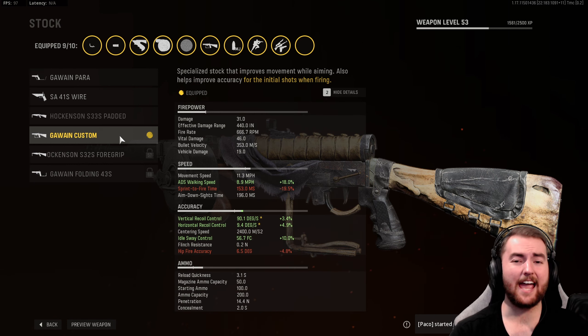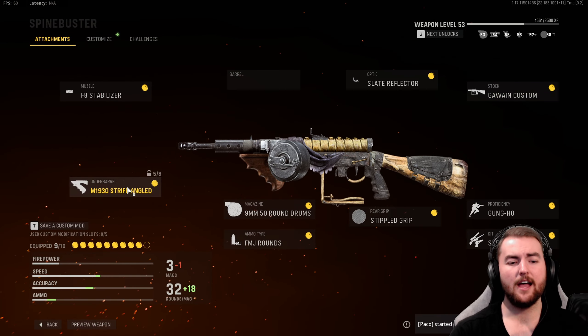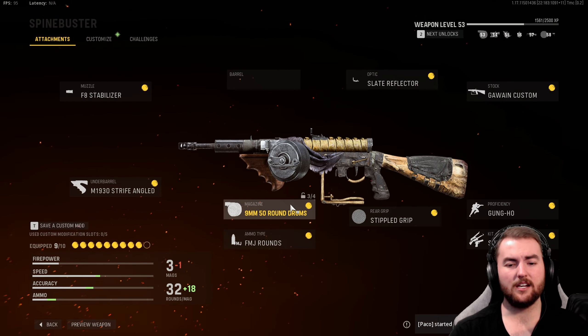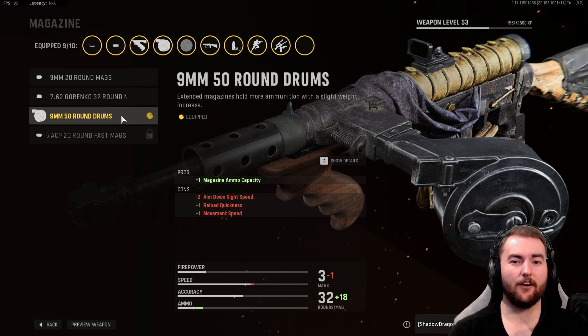Take a look at the ADS walking speed — it is 8.9 miles per hour, which is super fast for getting us around the map. In the underbarrel, we actually go with the M1930 Strife Angle Grip to increase that accuracy as well. You can take the M1941 Handstop if you do just like the recoil control and the accuracy. Then in the magazine, there's no damage-increasing option or recoil-reducing option. We just want more rounds in the mag here. We get 50 round drums with this particular upgrade, which does just give us more bullets to achieve that 180 millisecond time to kill.